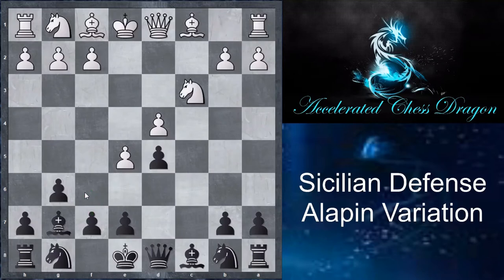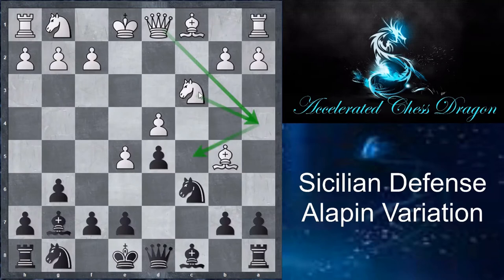White plays Nc3, putting pressure on the d5 pawn while developing. After Nc3, Nc6 is played by black, and white goes Bb5. With Bb5, white is pinning the knight on c6 to the king, and also getting ready to increase pressure with moves like Qa4. You can see ideas like bringing the knight to a4 and then c5, then bringing the queen to a4.